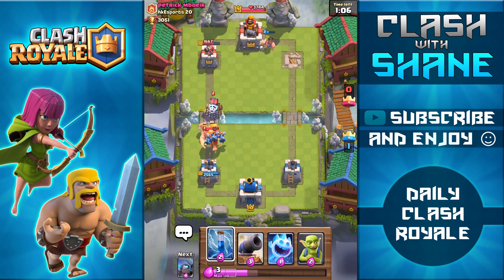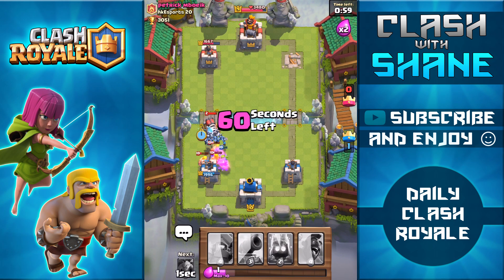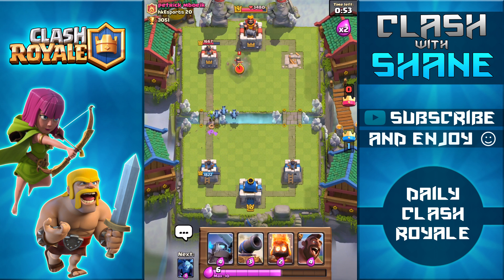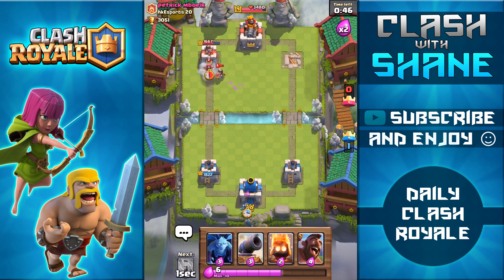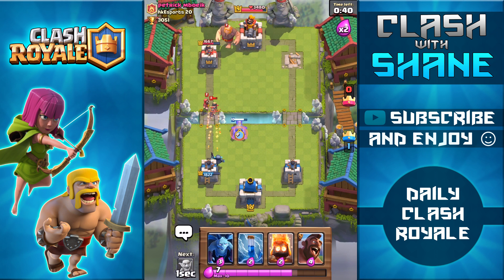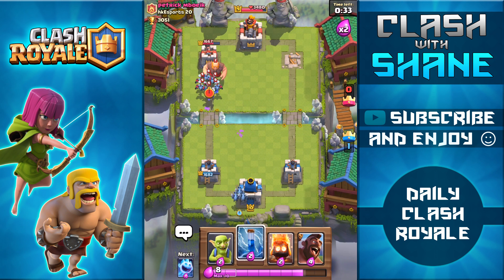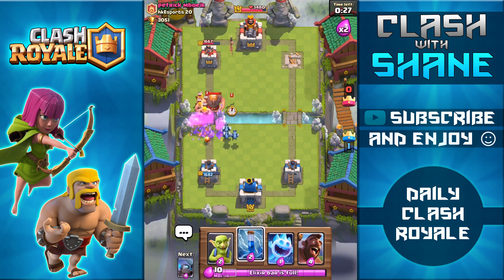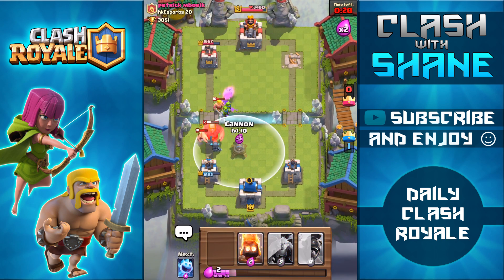This is not good — a sparky pushing in. I zap it, use goblins and ice spirit to freeze it. We actually defended that amazingly well — really surprised we didn't die there. The low elixir cost deck really shines even against a level 9 with a level 2 sparky. I use the cannon to counter, kill the princess, drop minions in the back just cycling through cards. He'll probably zap the fire spirits, and zap — there it is. Just crazy cycling fast.